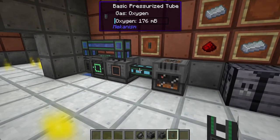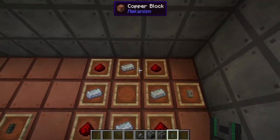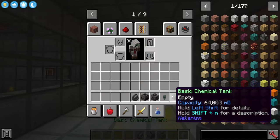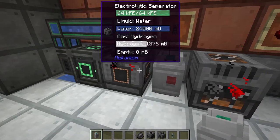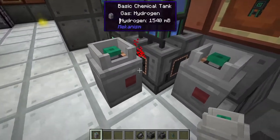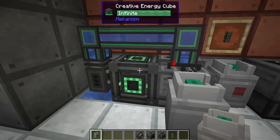If you didn't want to pipe your gases all the way away, you could store them using chemical tanks, which are very similar to the fluid tanks. These require four osmium and four redstone in the crafting table. The basic size can hold 64 millibuckets, which means 64 buckets in total. You can place one on the left for oxygen and one on the right for hydrogen, as configured.